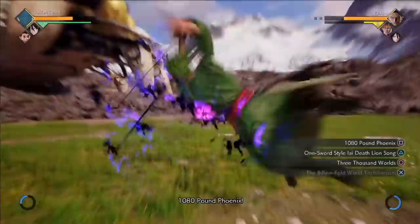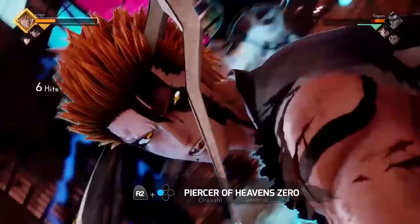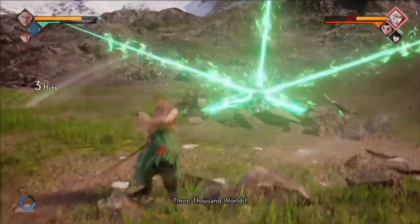Those are Zoro's specials. I like both Zoro and Ichigo's projectiles pretty much the same. I like Ichigo's charging attack better than Zoro's, and I like Zoro's kind of parry better than Ichigo's parry. I don't know who's the best swordsman.